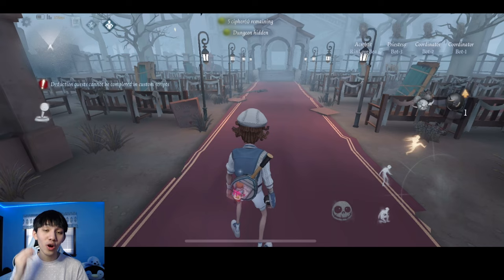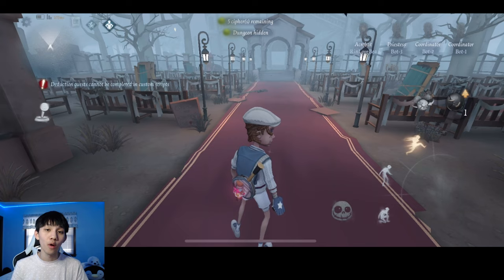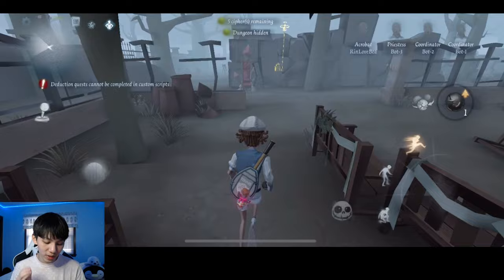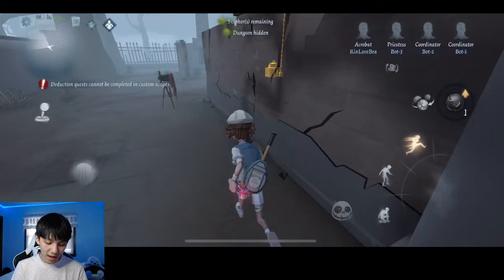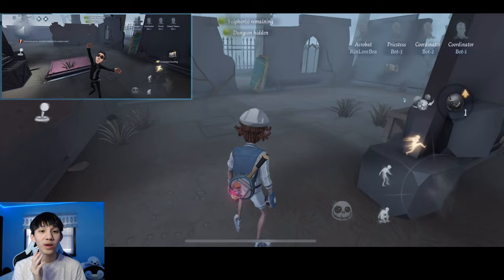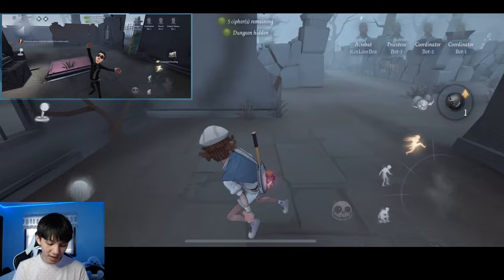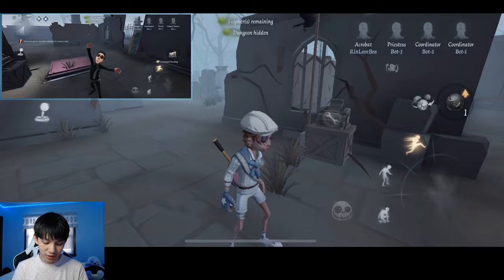The very first map we're going to visit is Red Church. Red Church has three dungeon locations. Starting from the Front Gate Ceremony, take a left. The very first dungeon location is at a very corner of the map. I'll be leaving an image in the top left to help you visualize it. Dungeon should be right here — I'll be circling it for you guys to see. This is our very first dungeon location.